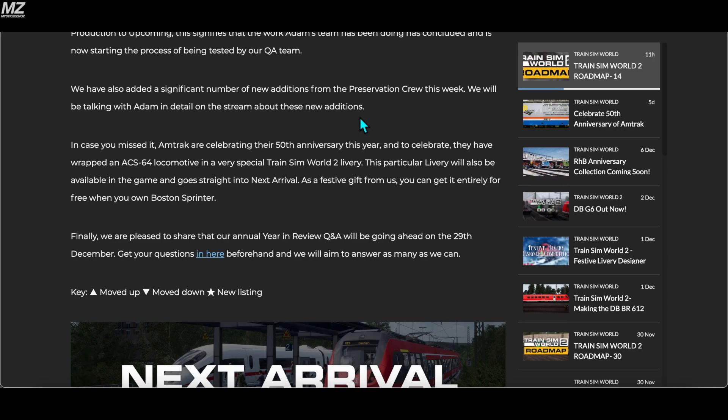In case you missed it, Amtrak is celebrating their 50th anniversary this year, and to celebrate they've wrapped an ACS-64 locomotive in a very special Train Sim World 2 livery. This particular livery will also be available in the game and goes straight to next arrival as a festive gift — you can get it entirely for free when you own Boston Sprinter.